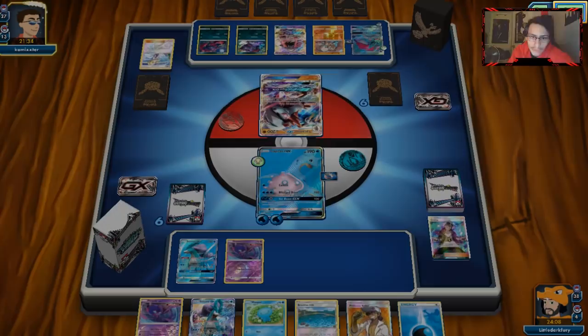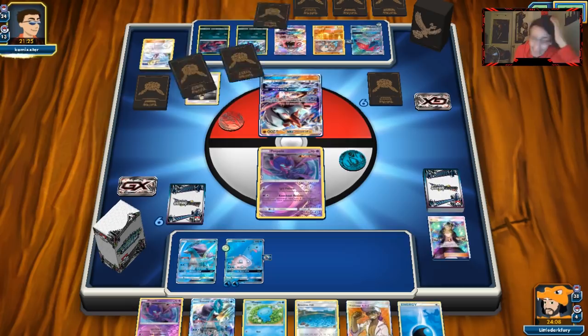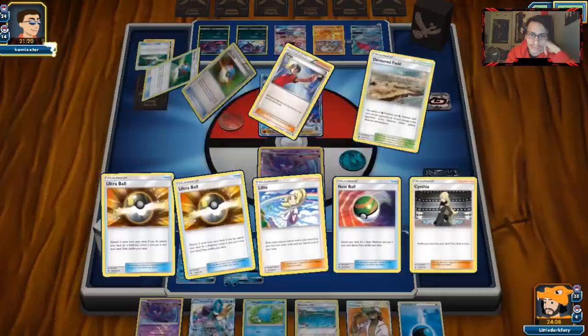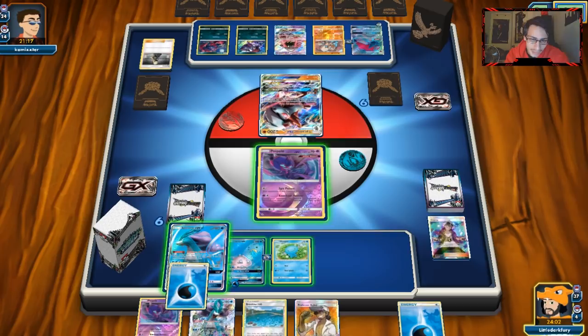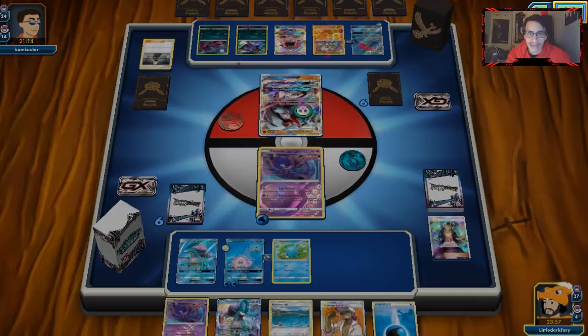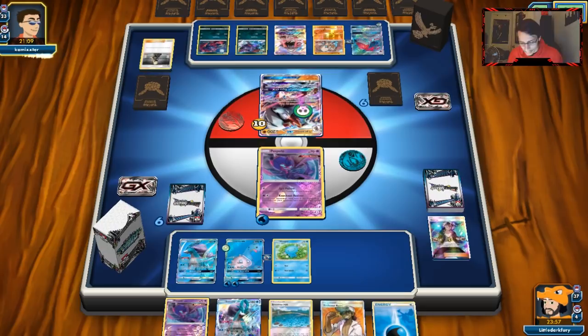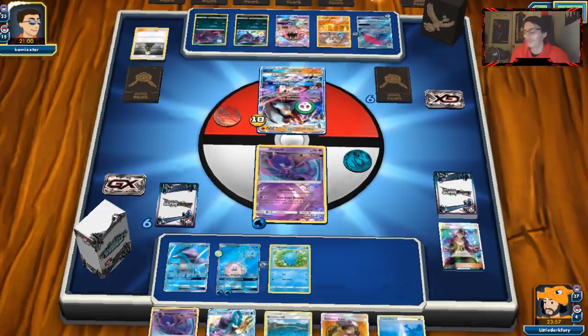He's going to play Bloodthirsty Eyes — he brought up just the Poipole. If I can get an Aqua Patch that would be great. I might just keep Poipole in the active — I don't really care about losing it, we have another Poipole in hand. I want to bait him into Riotous Beating so we can get the Blizzard Burn knockout. We drew another Water Energy. Let's Spit Poison him — that 10 damage is relevant. Now he'll be in KO range of Lapras next turn. This is why you don't play the new Poipole — look at how good Spit Poison is.